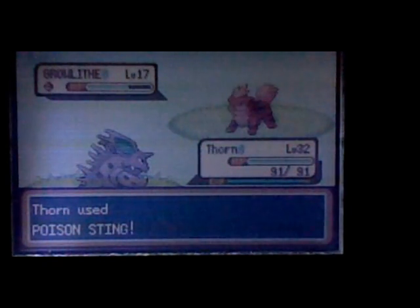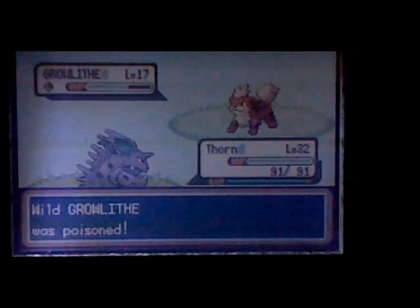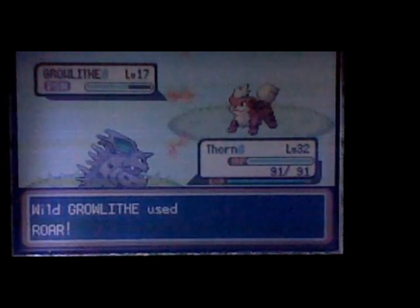Now that you've found Growlithe, you have to weaken it. But he used Growl, so I couldn't catch him. But you already saw me catch him, so that's fine.